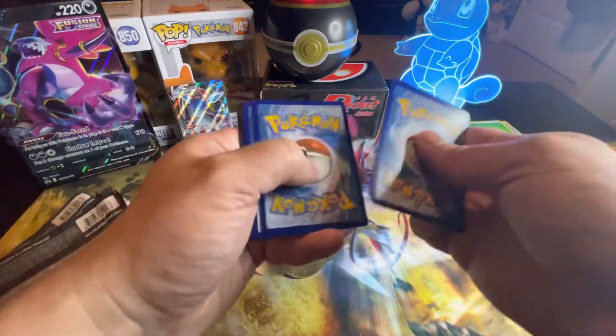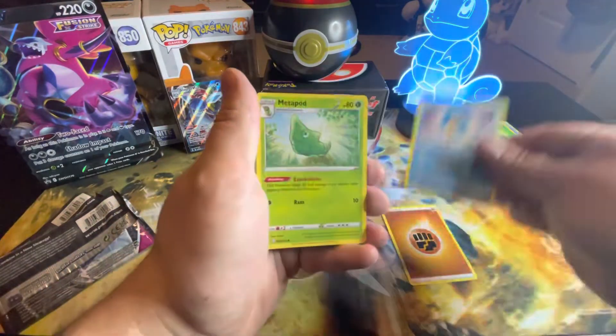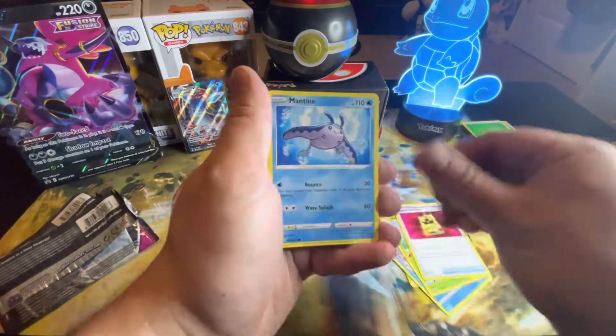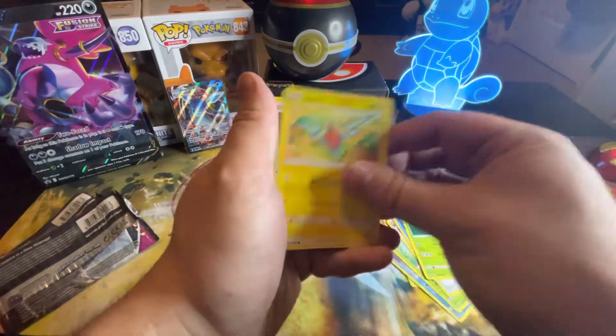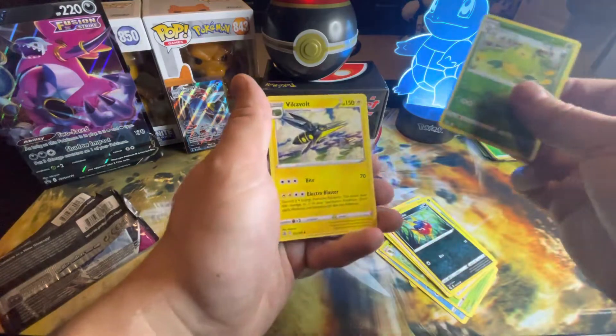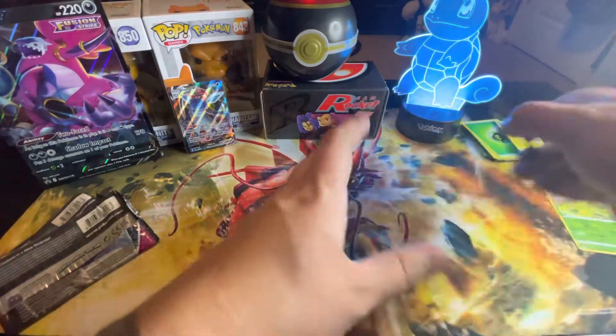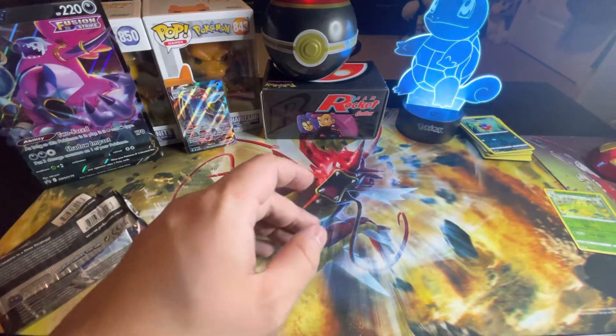There's the code card. Got Fighting Energy, Metapod, Manatee, Grubbin, Rotor, Smurgle, Garvana, Swalado, and a Vivacolt. Can't speak. Anyways, let's get to the Shining Fates boxes.